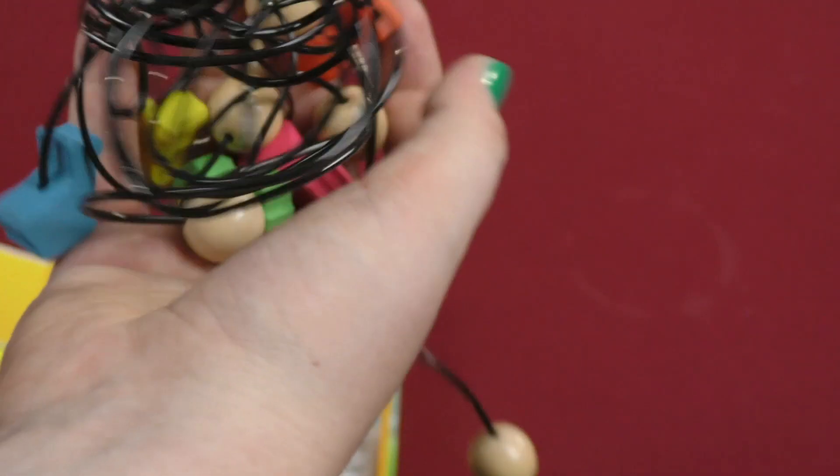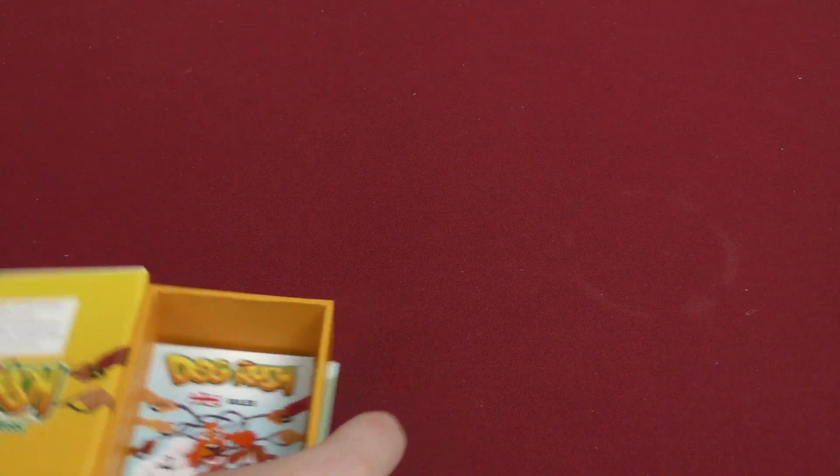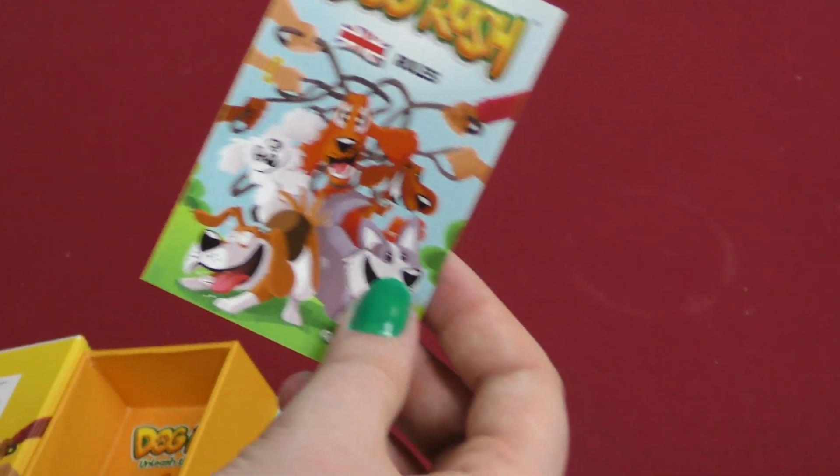And then there are their leashes - untangle that mess! And then underneath all that is when we finally see the rules. That's kind of interesting - normally that's the first thing you see.